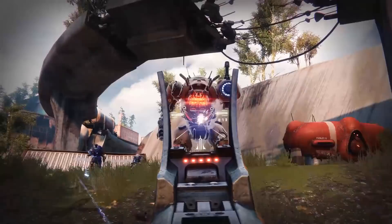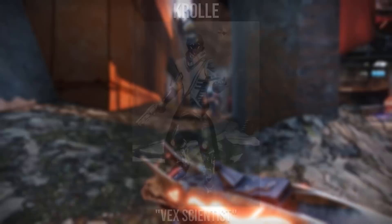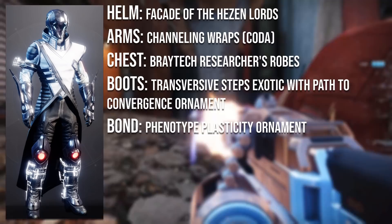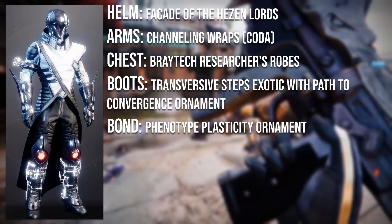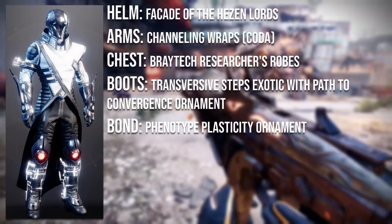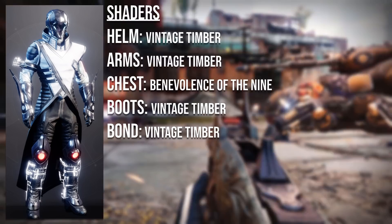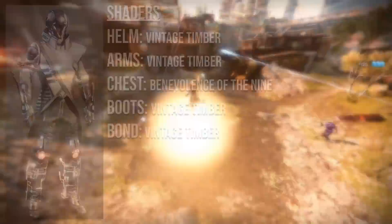Without further ado, it's time to get into the final winner, which goes to Krull with the Vex Scientist set — a different sort of take, I haven't really seen anyone do Vex Scientist looks, and this looks really nice. The helmet is the Facade of the Hazen Lords from the Vault of Glass raid, the arms are the Channeling Wraps the Coda from the Prophecy Dungeon, the chest is the Braytech Researcher's Robes from Mars Packages, the boots are the Transversive Steps with the Path to Convergence ornament, and the bond is the Phenotype Plasticity ornament from the Season of Undying pass. For shaders, use Vintage Timber on the whole set except the robes, and Benevolence of the Nine on the robes. Vintage Timber is from the Solstice of Heroes Bright Dust store, and Benevolence of the Nine was from Trials of the Nine, which is no longer obtainable.